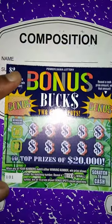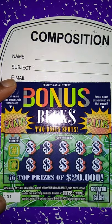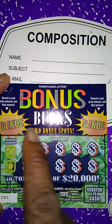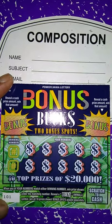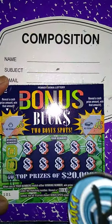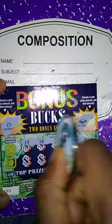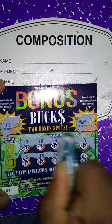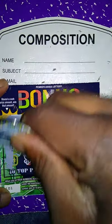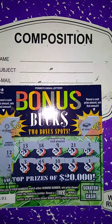Next ticket up is the $2 Bonus Box — a matching number game. Match my number to the win number. Get a box, win all ten prizes. No bonus. No bonus. My numbers are 13, 18, 9, 21, 5, 3, 15, 10, 8, 1. The winning numbers are 12 and 2. No 12 and no 2. So this ticket is a loser.